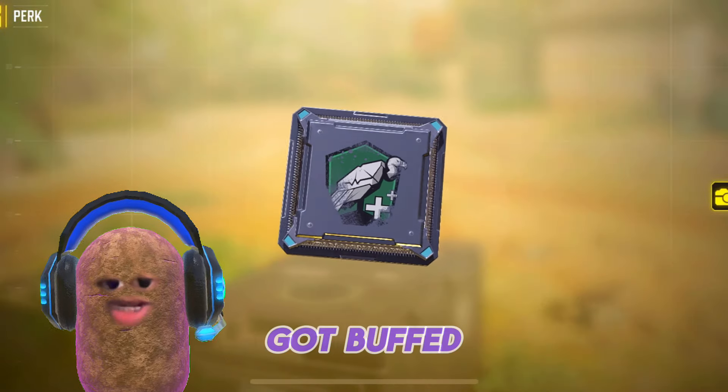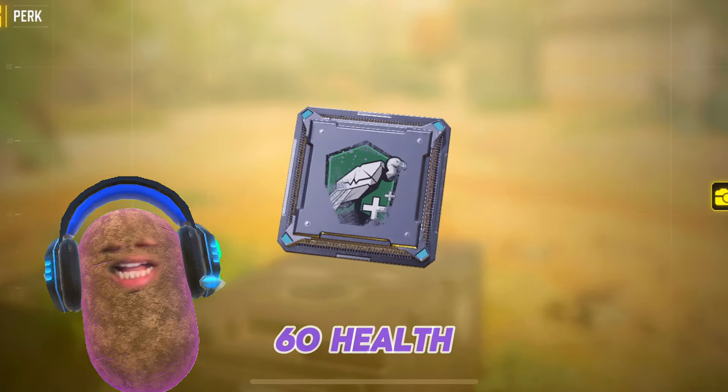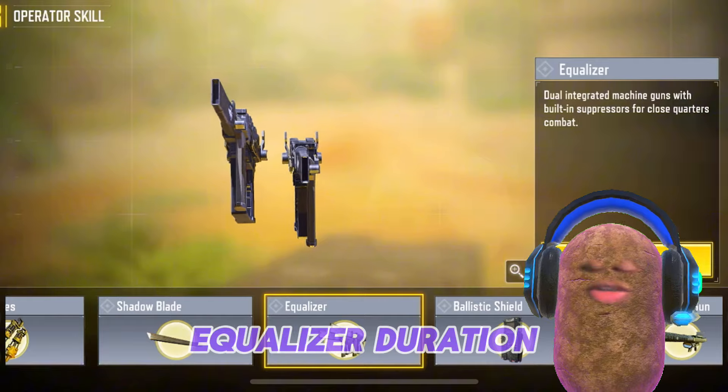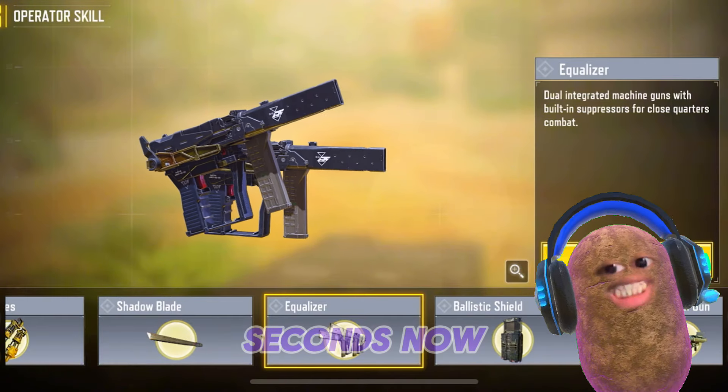The Vulture also got buffed and will now provide 60 health recovery. The Equalizer's duration got nerfed by 10 seconds.